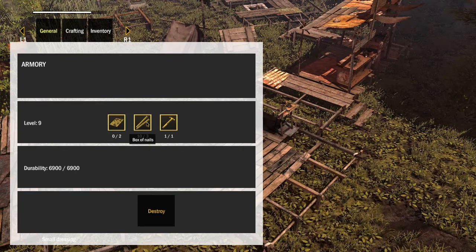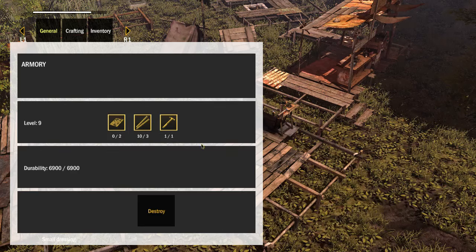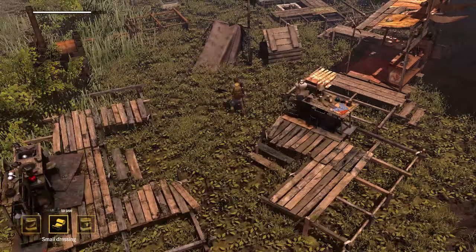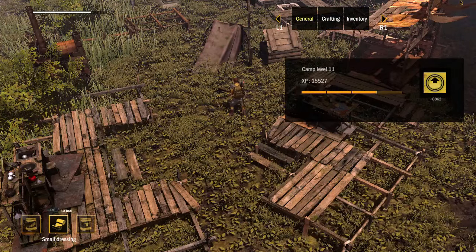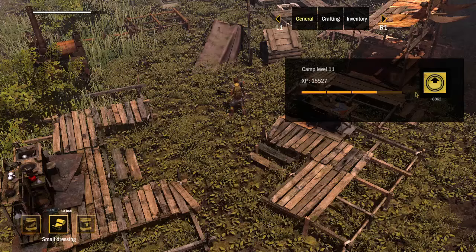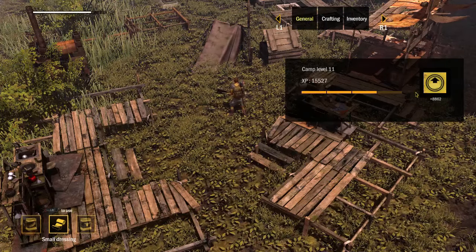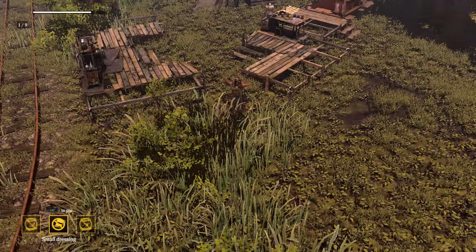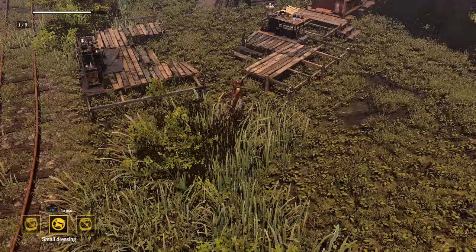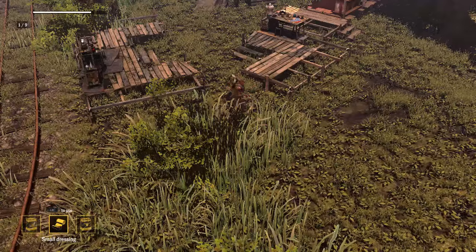Then open the armoury and press the upgrade button. As you see here, it doesn't appear if you don't have enough material. Be warned: like all camp buildings, you can't upgrade the armoury beyond the current camp level, and increasing the camp level requires an increasing amount of XP, so don't expect a powerful weapon until you've killed a lot of zombies. Note that you'll be able to craft basic bows without an armoury, and guns with a fairly low level armoury, which gives you a chance to play around with the basic weapons.